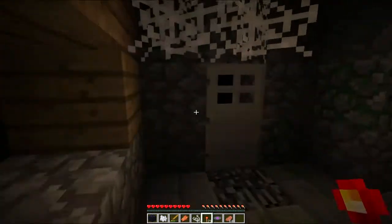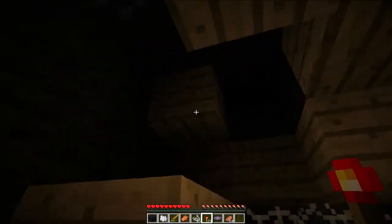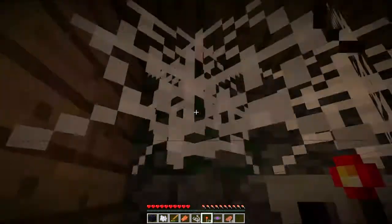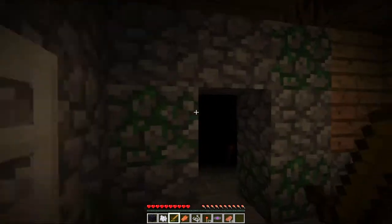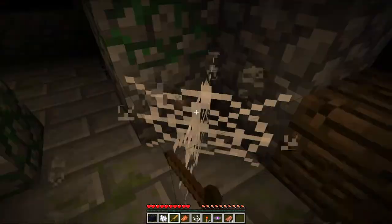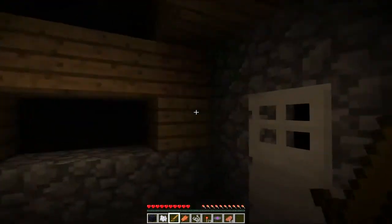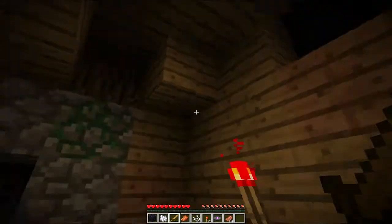Where am I supposed to get the second pressure plate from? Can I go over the top? I've not really been given anything to break blocks with, so I don't think that's really what I'm supposed to be doing. All this string is nice though. Am I allowed to make wool and go over the top?